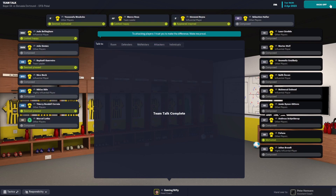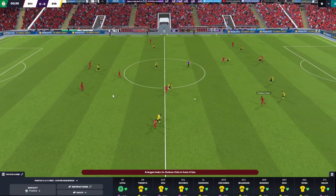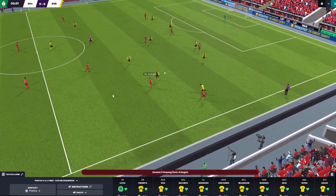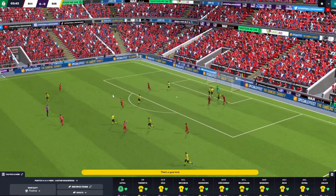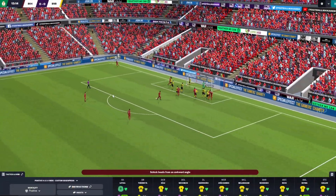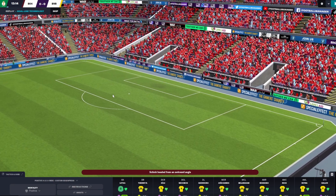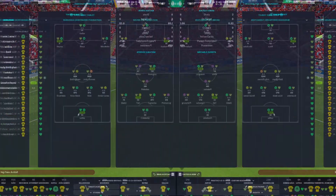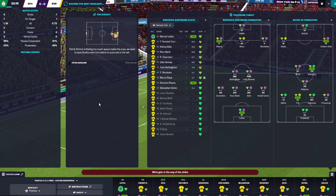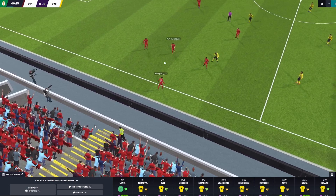Against Leverkusen — Jonathan Tah is a good central defender, Hudson-Odoi is on loan from Chelsea. A good chance for Patrick Schick — we got lucky. Then a corner, Frimpong, Patrick Schick — what a chance and what a save from Lortka! After that Guerrero had a chance but it didn't go in. Leverkusen are dominating — I don't like what I'm seeing. I need to have a chat with the boys at halftime.